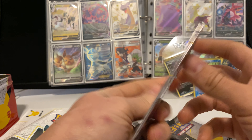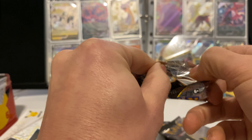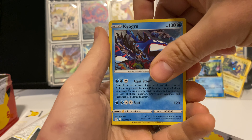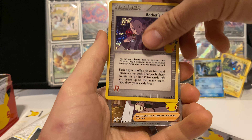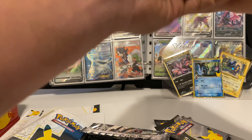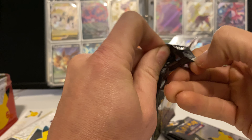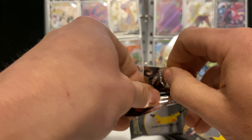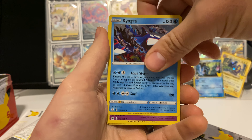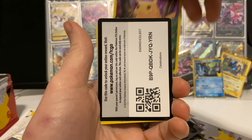Let's hop into these Celebrations and see what we can pull. This has got to be one of the coolest little sets — I wish more cards came in it. We've already pulled the Groudon, Kyogre, Rocket's Admin, and Professor's Research. New pulls this time: Ho-Oh, Kyogre, Xerneas, and the big old-school Pikachu right there. Code card for that one too.